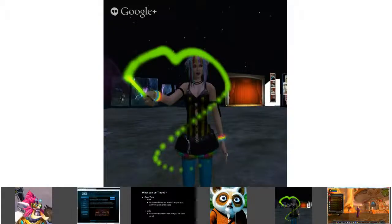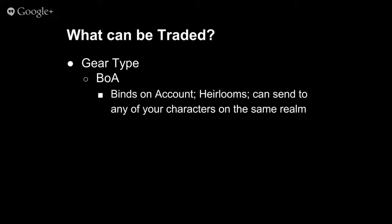BOE stands for bind when equipped. When you loot it, it does not automatically turn soulbound, so you're able to trade and sell it. That is what you're primarily selling on the auction house. As a rule of thumb, pretty much everything you see being sold on the auction house is bind when equipped gear.